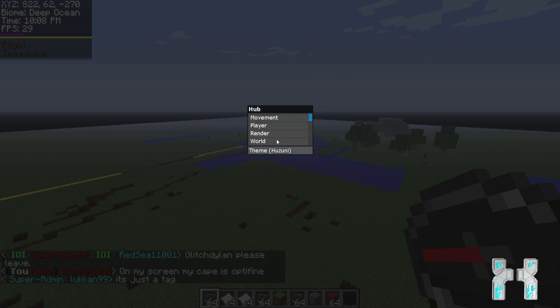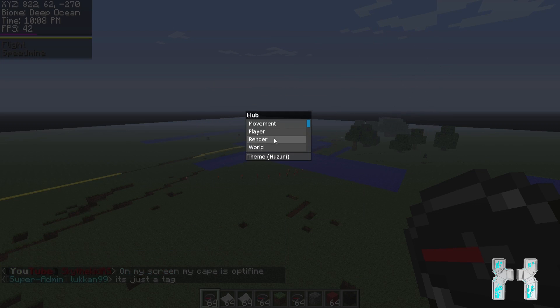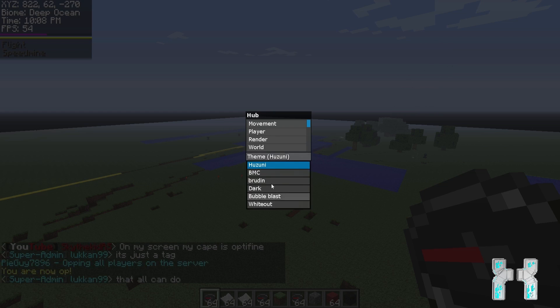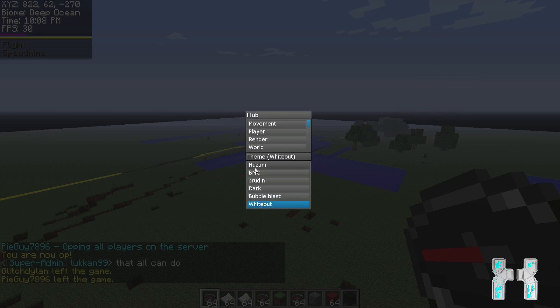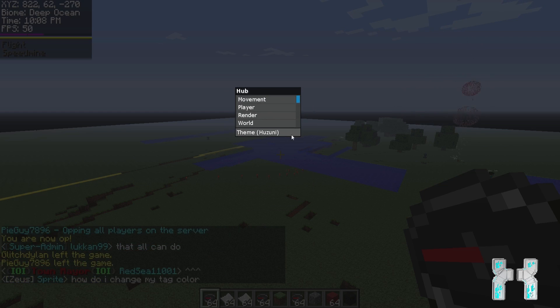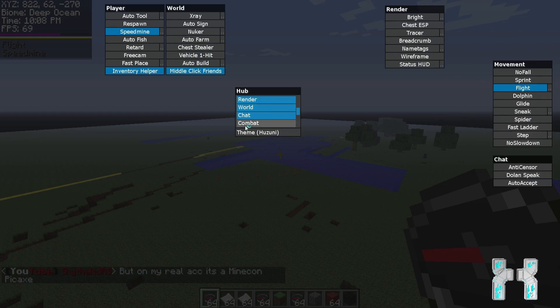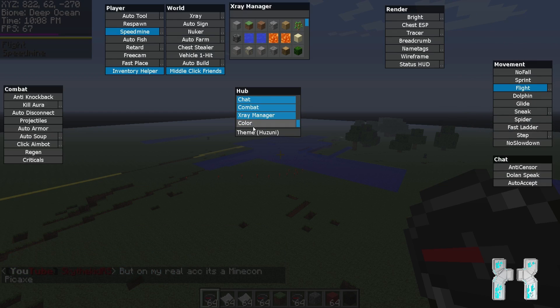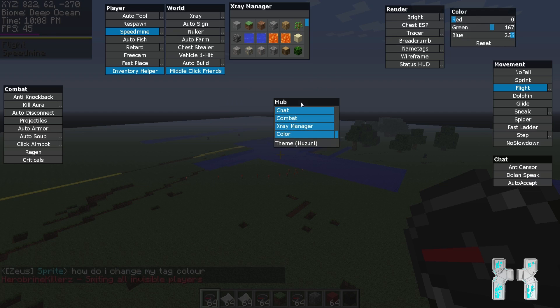The GUI can be opened with the right shift key on the keyboard. By default you will see the hack hub. In Hasuni you'll find a lot of different themes — you can switch through them, but the default Hasuni theme looks the best. In the hack hub there are many hack categories. You can scroll down to see more, and to activate them just click on them — they turn blue and another box appears showing a lot of hacks. You can drag and drop all the boxes around the screen.